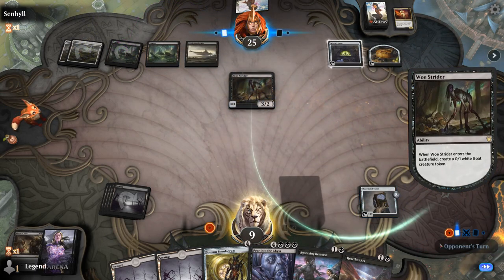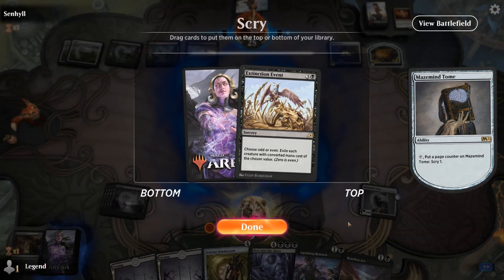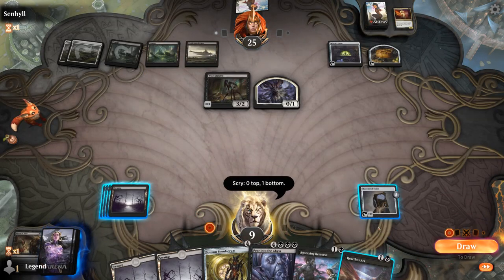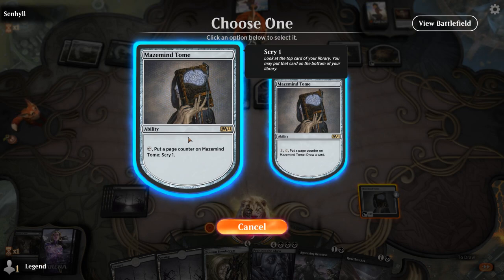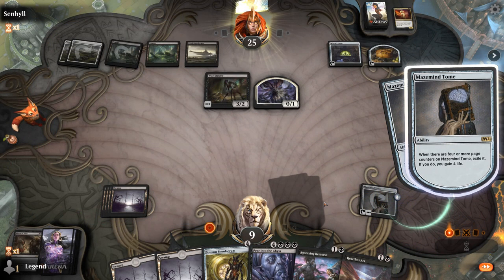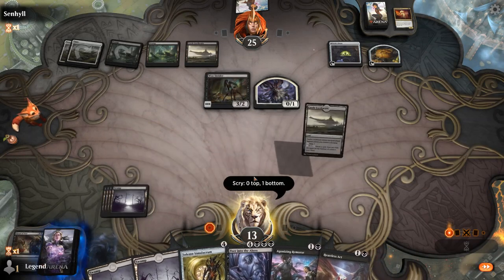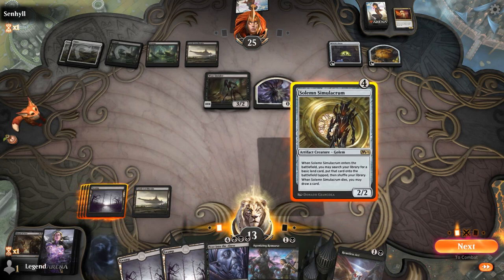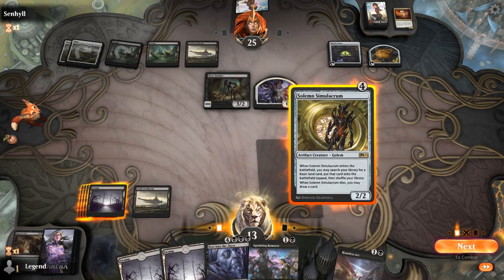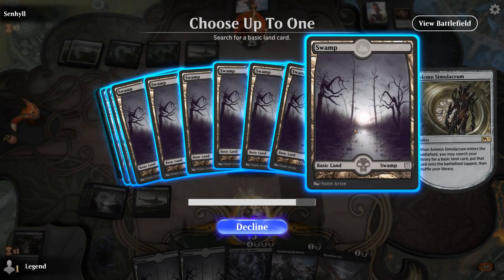Strider — we can Heartless Act it. Scrying for Extinction Event — I do need to find my Underworld Dreams, so I don't think I'm keeping more removal. I can just play a Simulacrum, but if I scry into a Dreams then I might play that plus a two-mana spell instead. Another Extinction Event — bottom it. I could take a look with Agonizing Remorse, but I can also Remorse once the Strider is dead so I can exile it and they don't get to escape. We'll just play Simulacrum — that will shuffle those Extinction Events back into my deck.